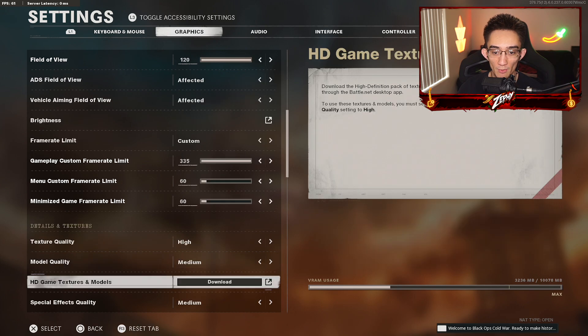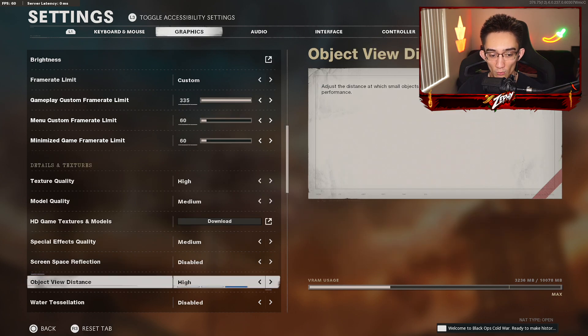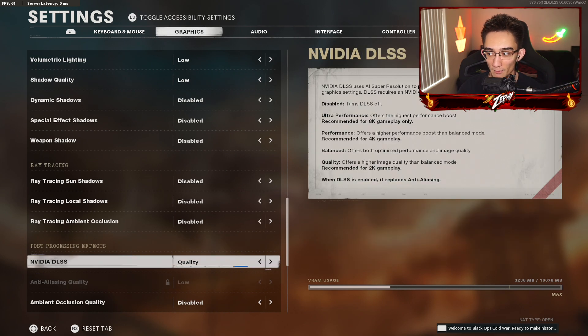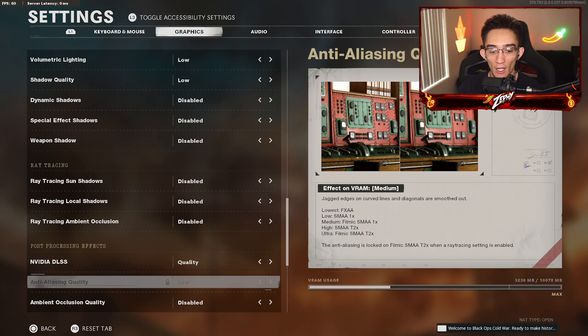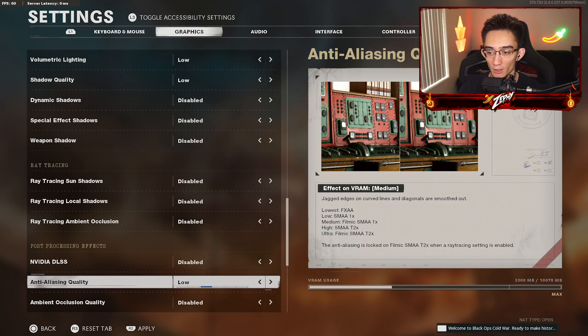120 FOV, frame limit at 335, texture quality at high. If you want better FPS, you can drop this down to low — probably get an extra 10-20 frames — but it's really not that big of a difference. Essentially, you want to have everything on low or disabled. For NVIDIA DLSS, I notice I get an extra 20 frames if I play on performance. I lose 20 frames on quality, but I can see so much more when it comes to seeing things across the map, especially on 1440p. You could also use anti-aliasing quality on low if you want a little better sharpness.